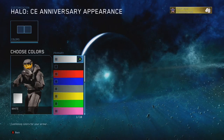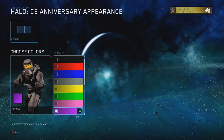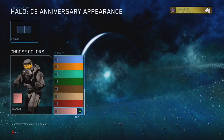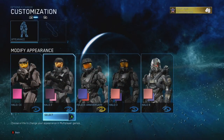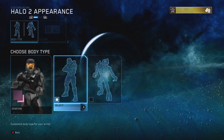In the beginning, customization was extremely simple — you could choose a color and that's it. Unless you were in a custom game or a free-for-all match you never even saw this, because it was always red versus blue. Which is fine — it was just the absolute beginning.